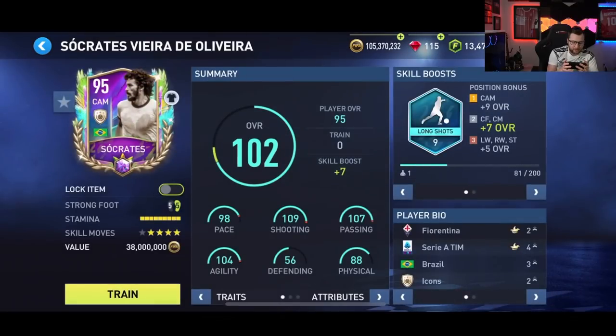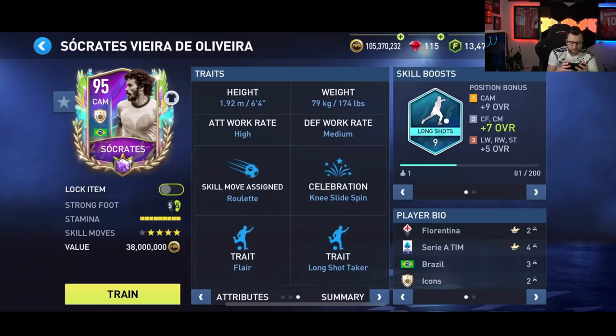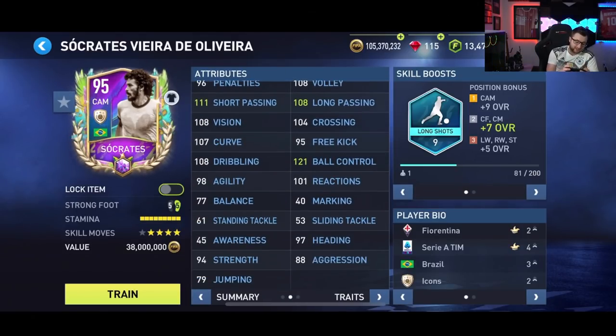Beside him we also got Thiago Mendes — he's also got a 5-star weak foot. I might actually switch them up to the other sides of the pitch since I usually try to get shots with my right foot from my left center defensive mid. Then in the middle, our first event icon in the promo. I really love that the event icons still carry that same design from the promo — it makes me want to fit him into all my theme squads.